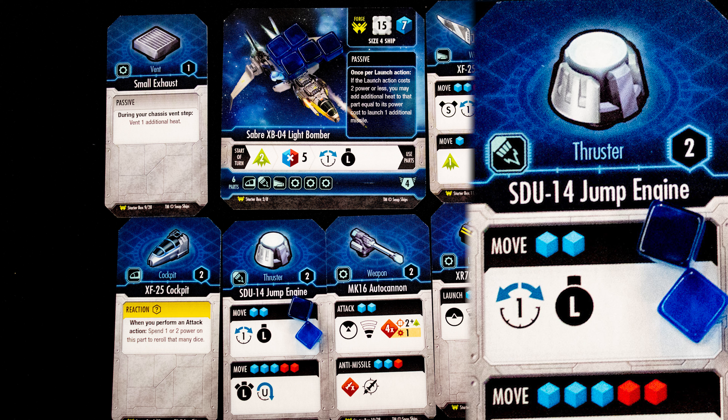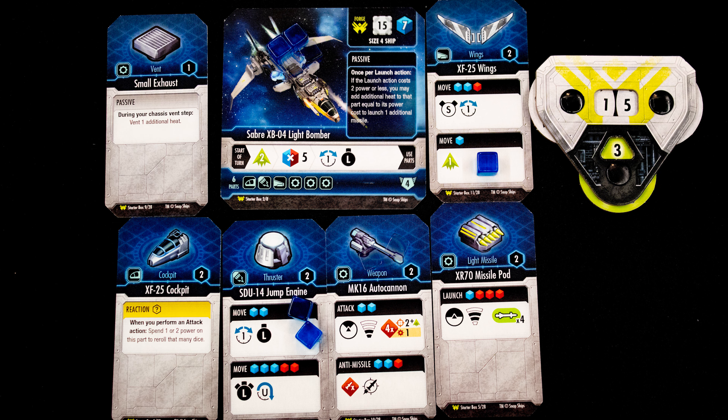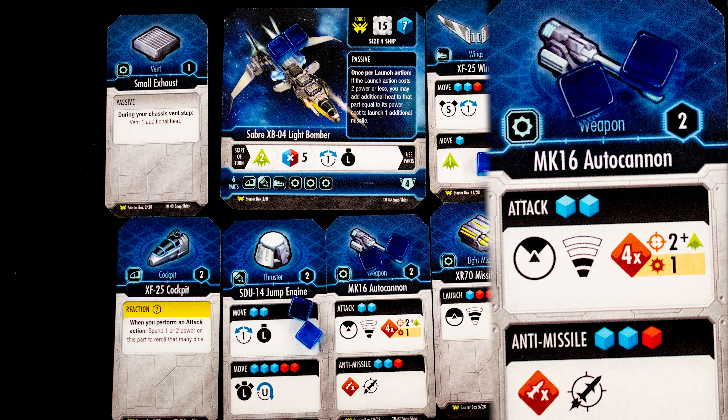Actions have a cost in cubes. We use the jump engine and place two cubes on its top power — you can only use one power on each card, and only when it has no cubes on it to start with. This card lets us take another move action. We then activate the wings, which will increase our evasion score until next turn.